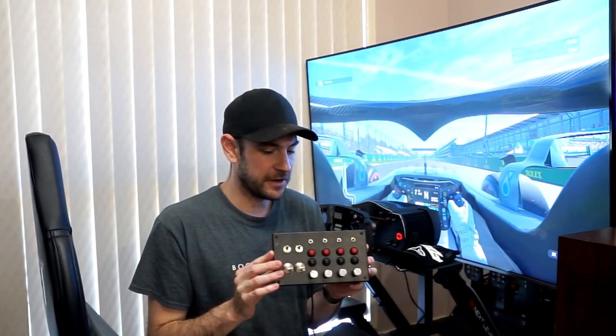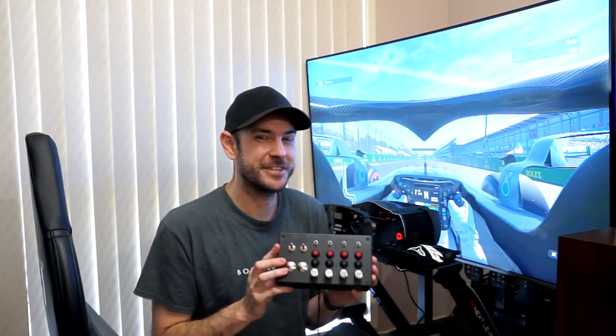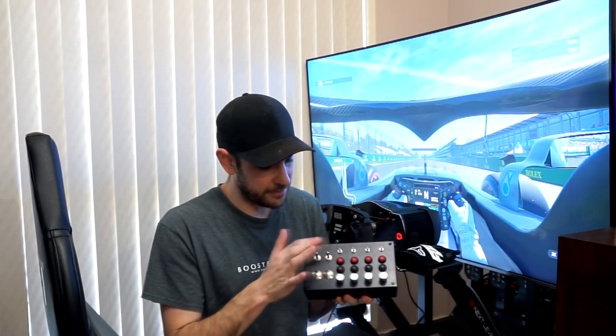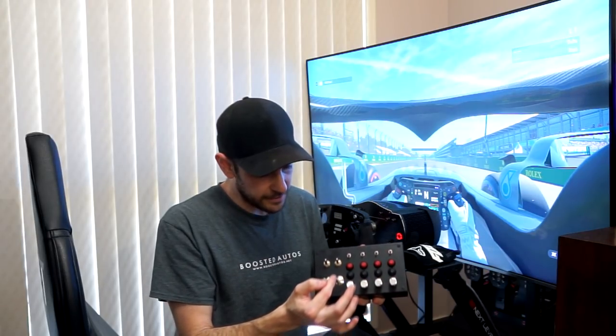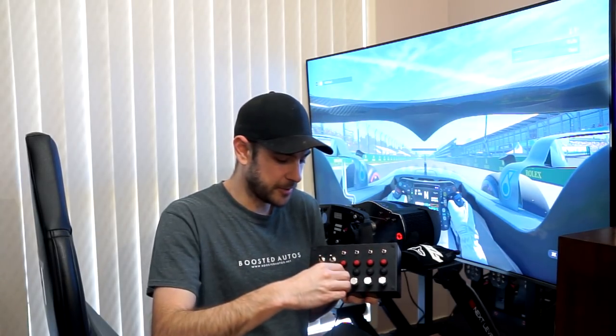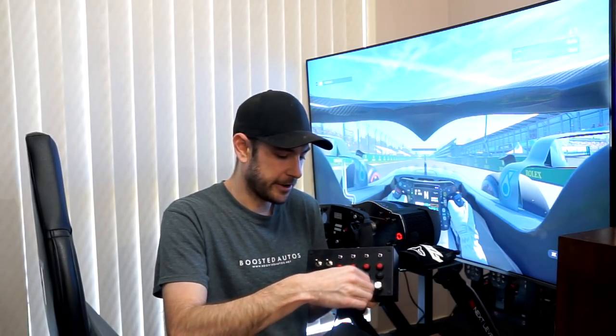Thankfully, the solution is pretty simple — I've built this 32-function button box which should solve the problem. It has 16 buttons, four of which are two-way (up and down for different functions), giving us 20. Then we've got four more button presses on our rotary encoders, plus two-way adjustability on each rotary encoder — clicking up changes it one direction, clicking down changes it the other.